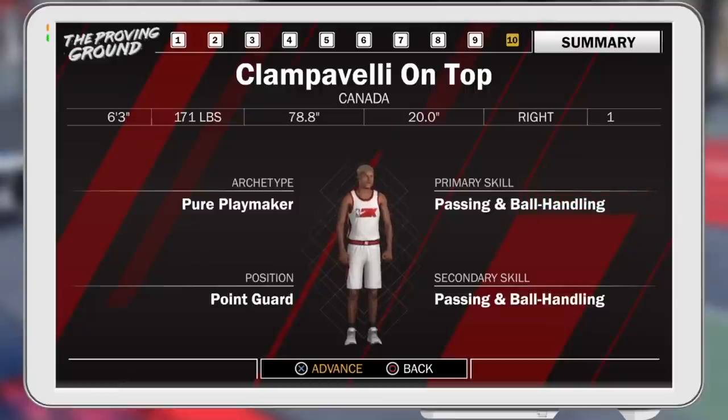Turn on notifications — I'm gonna be dropping more videos today, tomorrow, and the day after. Here's my final build: six-three, 171 pounds, 78.8 wingspan, 20.0 shoulder width, right-handed, number one pair playmaker, position point guard, primary skill passing and ball handling, secondary scope also passing and ball handling.